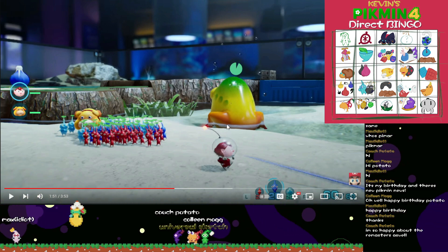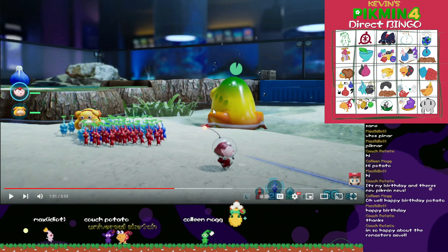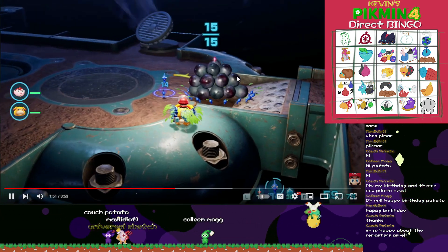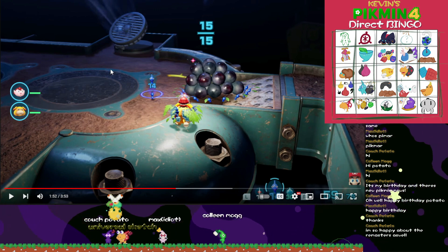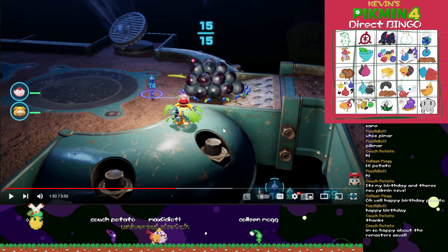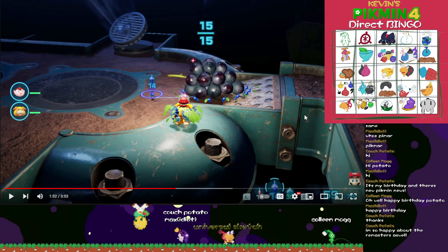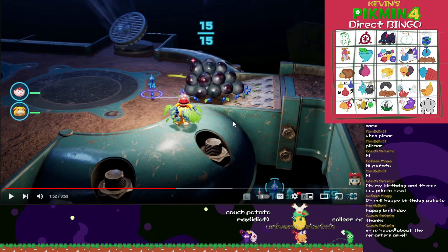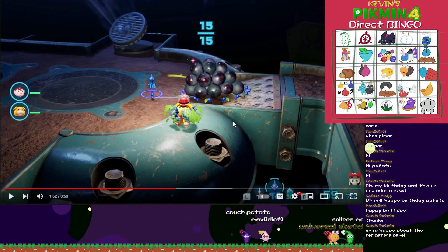Now this all makes sense as to why there's a Candy Pot Bud — I would not want to fight this with non-blues. This guy is a monster, a beast even. I think cave layouts may be semi-random, or they just have a bunch of puzzle pieces that they link together to make predefined levels.